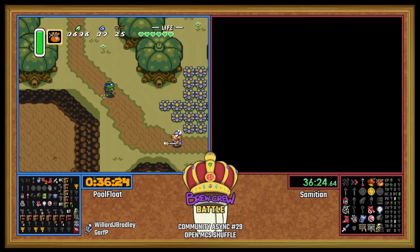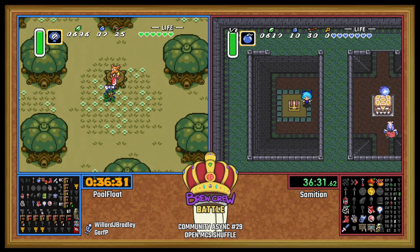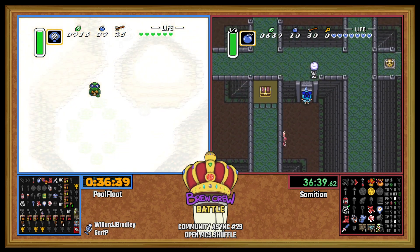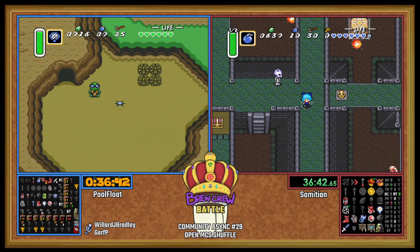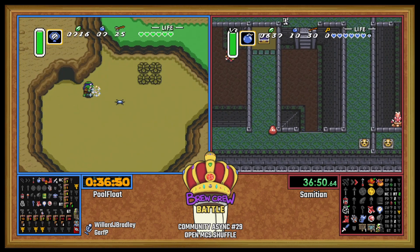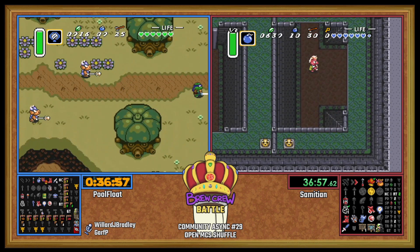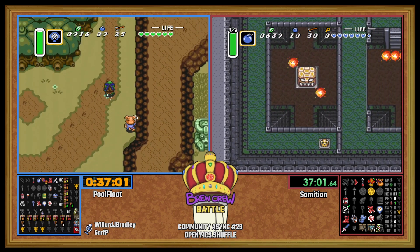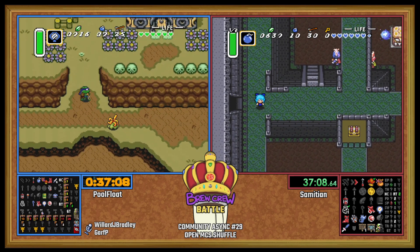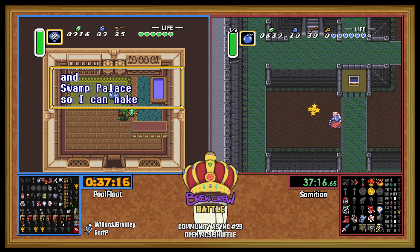There's a pod map — more dungeon info. We already know where two of our pendants are, it's just a matter of finding out where the last one is. We still have Stumpy and Hype Cave. I wonder if PoolFloat would pop in to see what the other red crystal is. We know Swamp is one — what's the other one? Pod's the other one.